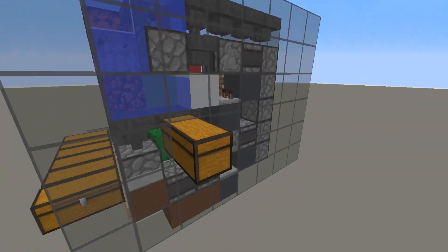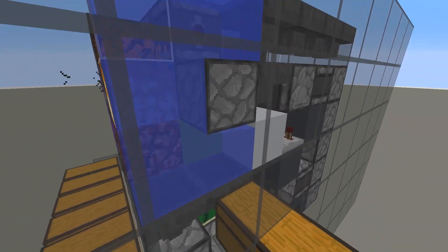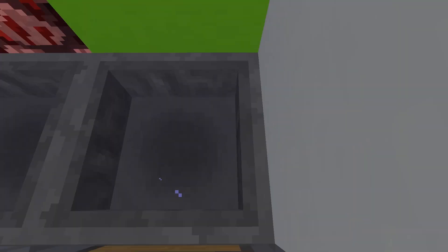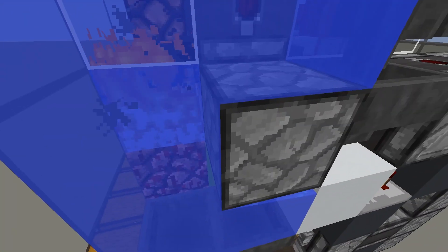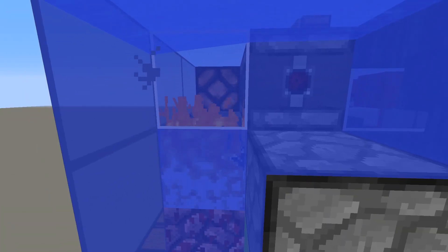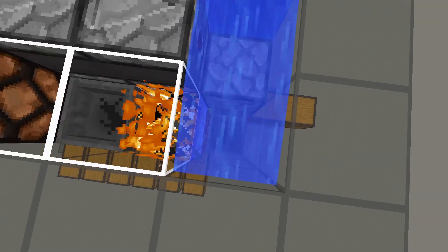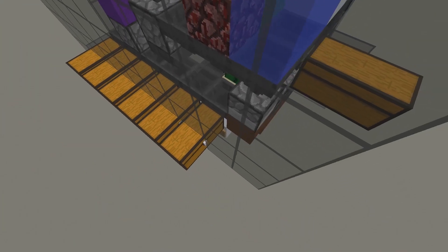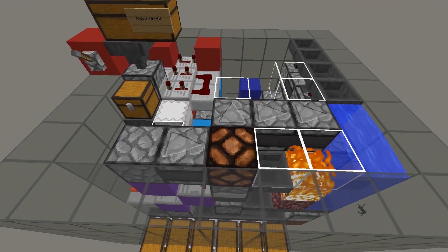Then we have the boats. An item elevator brings the items up to the top where they're fed into this dispenser. Any items we just can't sort get dropped right through into this chest here, but any boats that are dispensed will float through this dispenser and hit the fire right there, causing them to flow up to the top into this water stream, which pushes them down into this hopper that brings them to their chest.